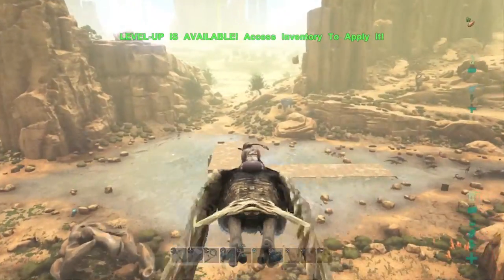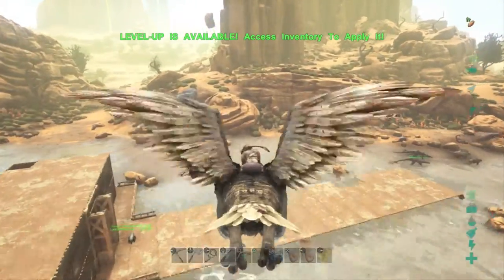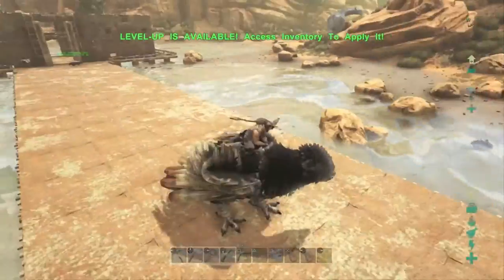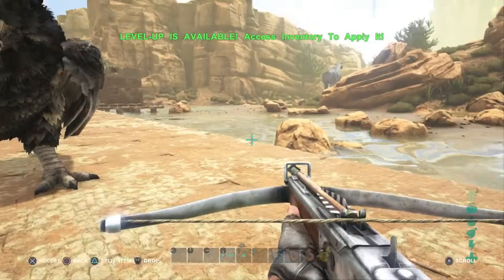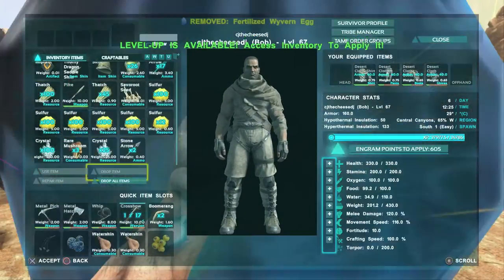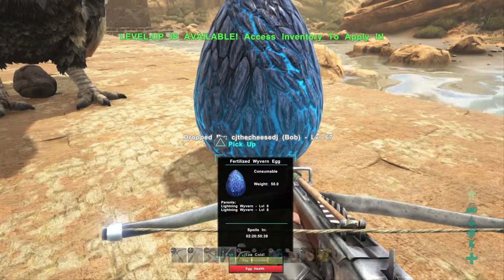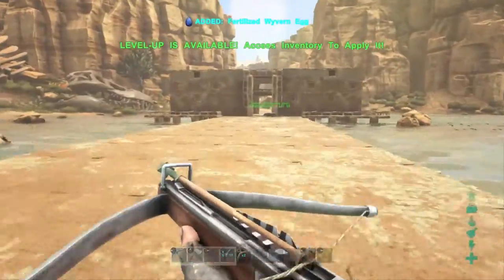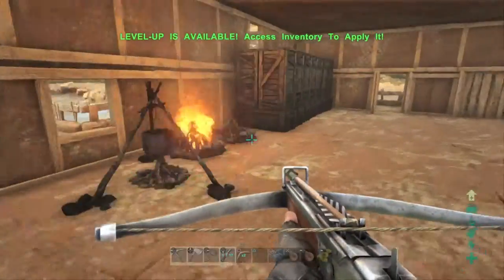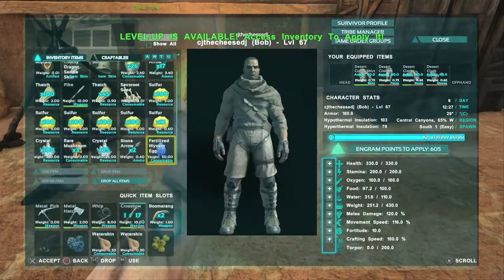Next episode we'll definitely be hatching that sucker - we're definitely going to get ourselves a lightning wyvern. I didn't think we'd get one so soon, so I'm pretty stoked about it. Thanks for watching guys, hopefully you enjoyed it. Before we call it quits let's take a look at this bad boy. Alright - drop it - oh yeah, alright it's too cold. Let's just get it set in some fire. What if we drop it here? I don't know how - is it too cold? Oh I guess it needs to be in a lava cavern.